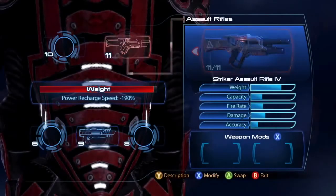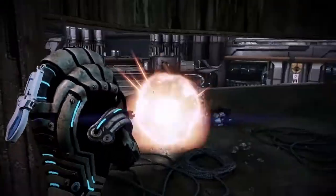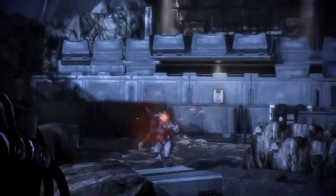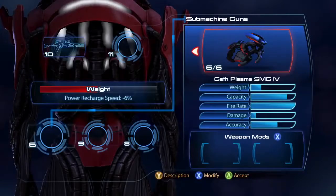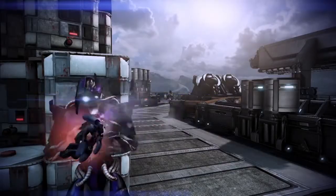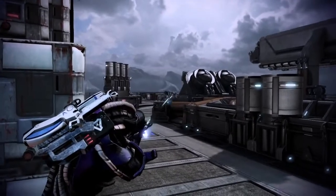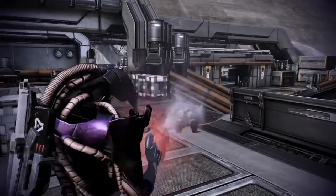All three of the new weapons bring unique gameplay to the table. You have the Krogan Assault Rifle which fires mini projectiles that explode on contact. The really cool thing about the gun is it has a staggered rate of fire — it will pick up speed as you hold the button down, getting heavier and heavier. The Geth SMG is essentially a handheld Spitfire for those familiar with it from the single player campaign. Imagine running around with a mini Spitfire — pretty cool.